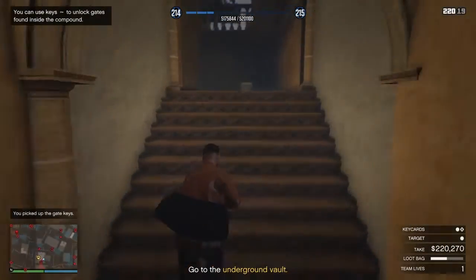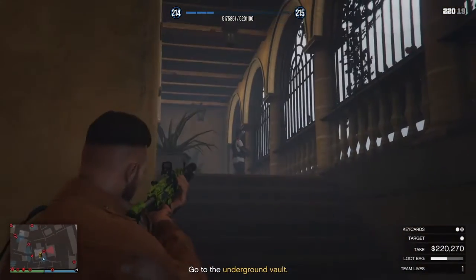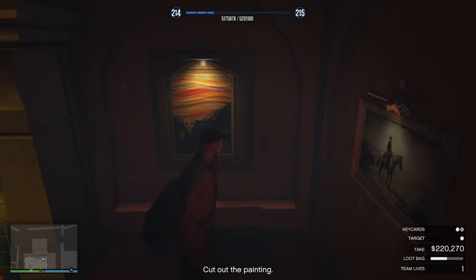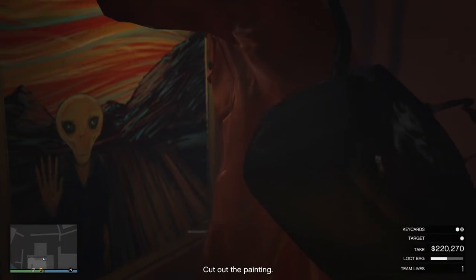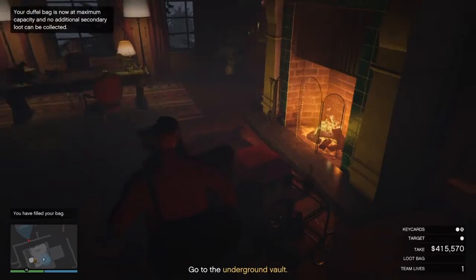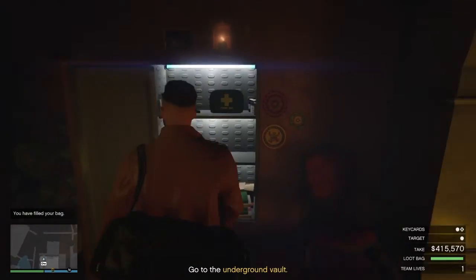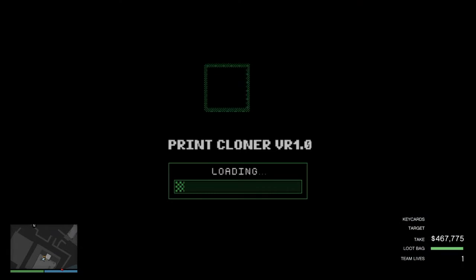I kill this guard, go up, and this is the route I always take. I wait for another guard to come around the corner — this time I was quicker and killed him before he moved. The secondary target is the painting, so I cut it. That's going to be a total of $415,000 plus the money on the wall safe, which brings it to $467,000. As you can see, I got two paintings on this heist. Now I'm going to do the hack because you need to crack the safe.